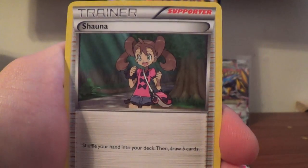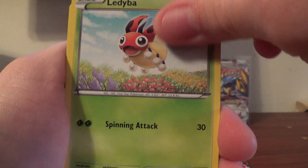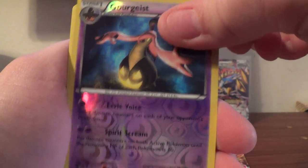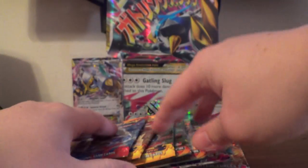Delcatty, Shawna, Flexender, Ladyba, Lillipup, Froakie, Sandile, Diglett. Reverse Rare Gourgeist. And a Dugtrio Regular Rare.